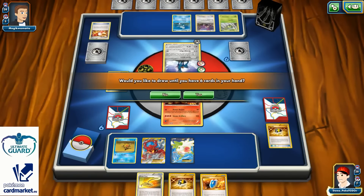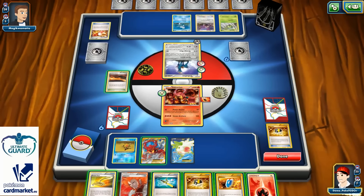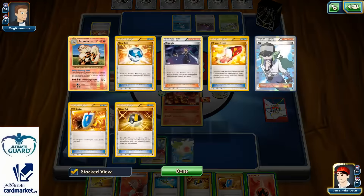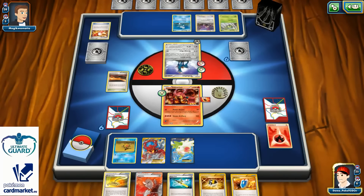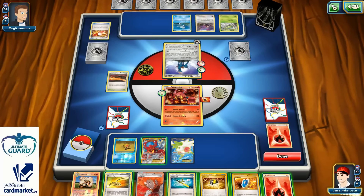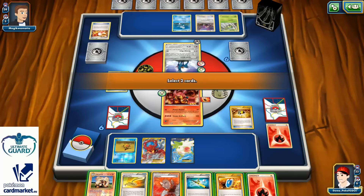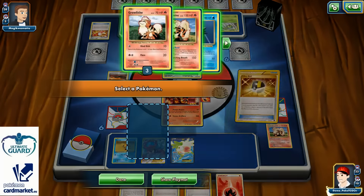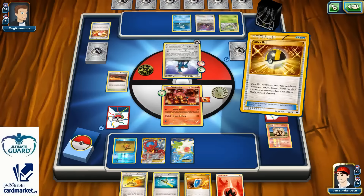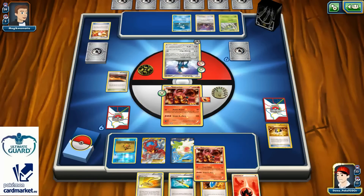Let's just go with Shaymin for three. Didn't want to play Escape Rope yet. Okay, there is an energy card, but most importantly there's a Scorched Earth. So Scorched Earth, one more Ultra Ball for Lysandre, and another Arcanine — because I will Super Rod back for another Baby Vulcanion, because I just want to apply some pressure in the early game.